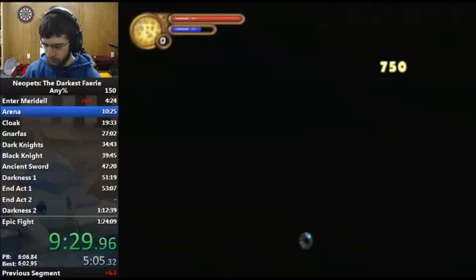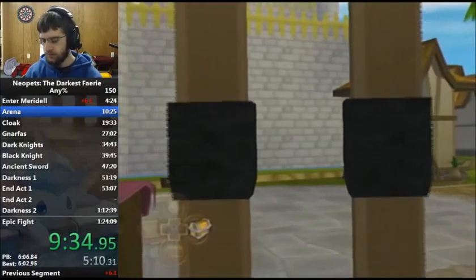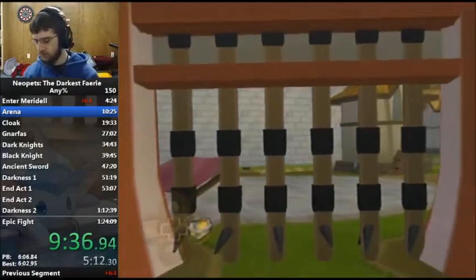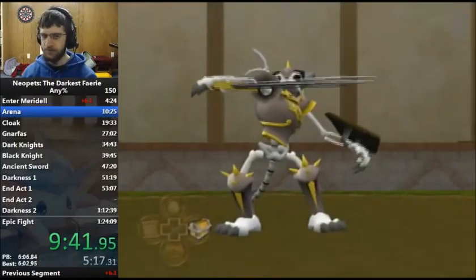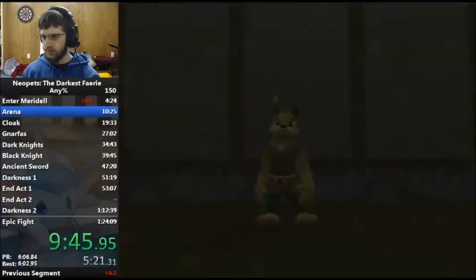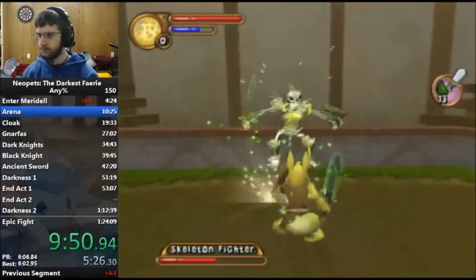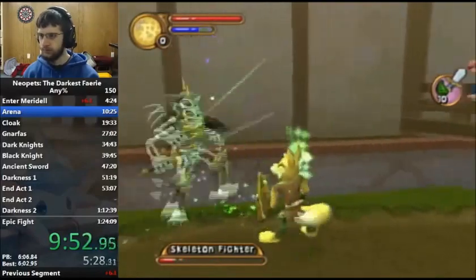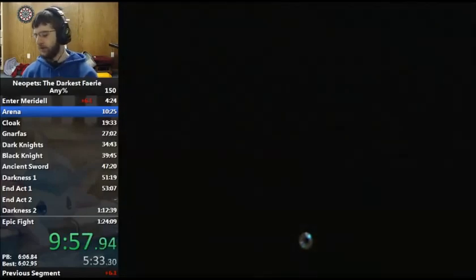Next up is a Skeletal Warrior, I think that's what it's called. He just gets combo'd to death — a lot of these are just getting combos. So I'm just going to stop talking and complete the next two, and that'll be the end of the arena. He actually gave me a good pattern there — sometimes you can shield, but he decided to attack so I could just keep looping him.